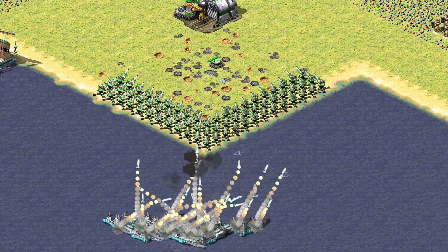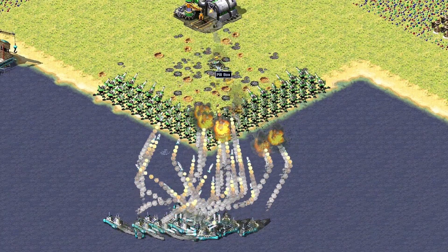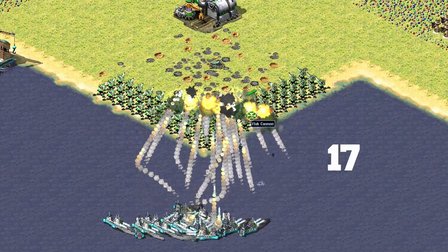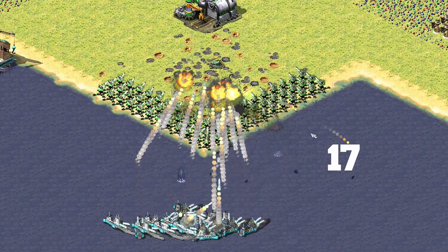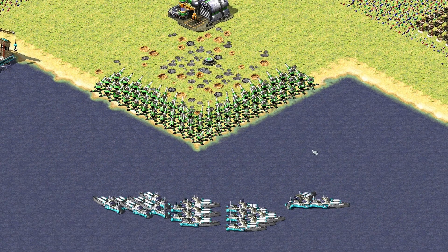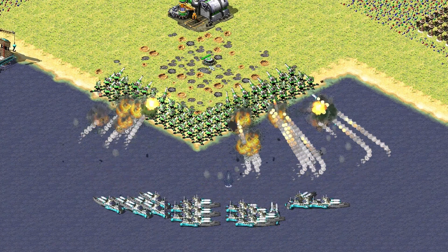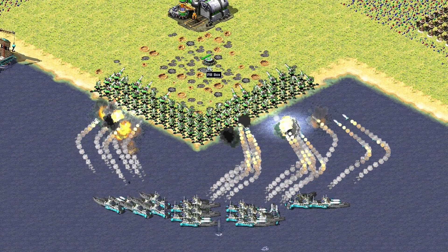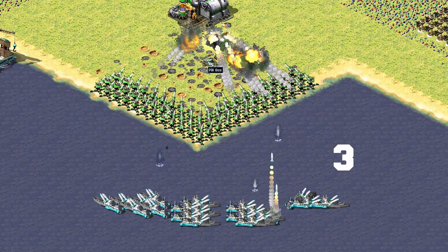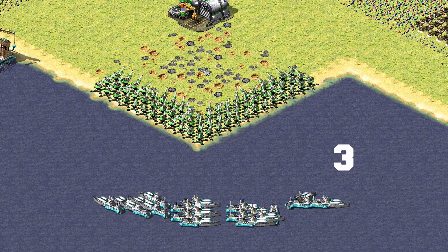The first tip: look at this clip showing 20 Dreadnoughts struggling to hit a pillbox. They use so many rockets and only succeed after 14 to 15 shots. I'll put the number on screen so you can see. With the next clip, they target it very easily using only about three shots — and it's still 20 ships in both examples.